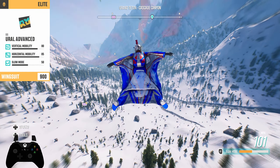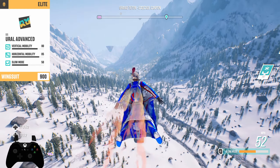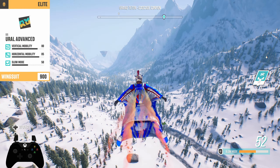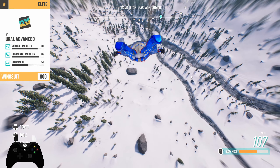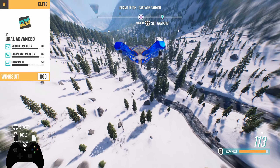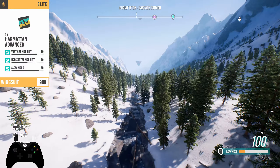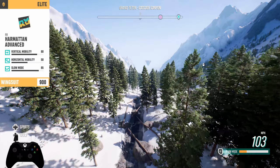First up is the Euro Advanced Wingsuit. This reminds me of those sweatsuits your dad used to wear at the gym — not my favorite color, but I can't argue with these stats. It has great horizontal and vertical mobility, making it a great choice for an elite wingsuit.